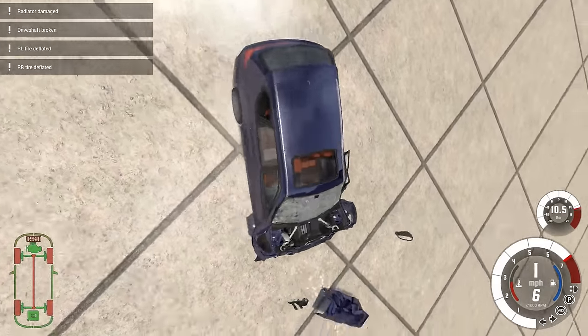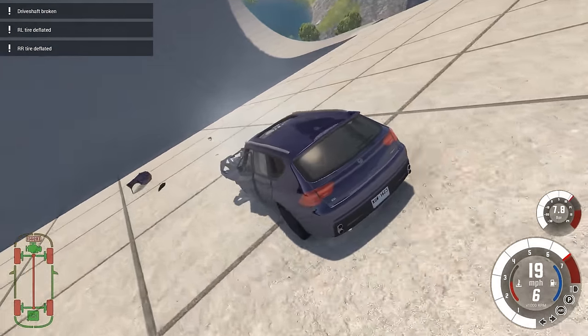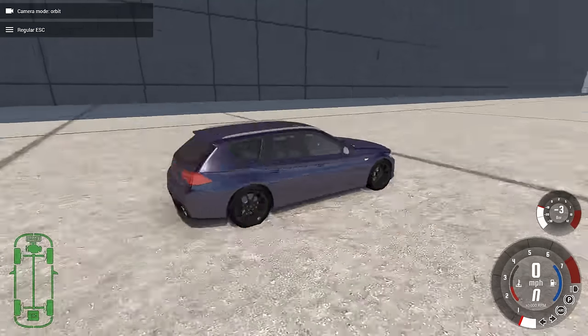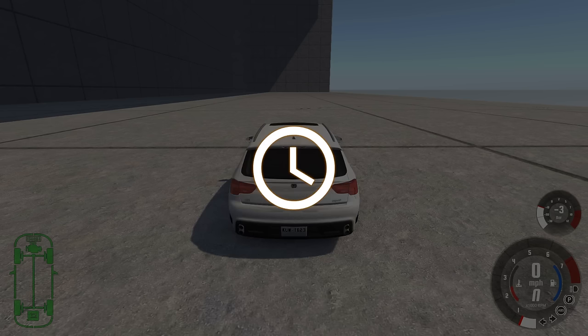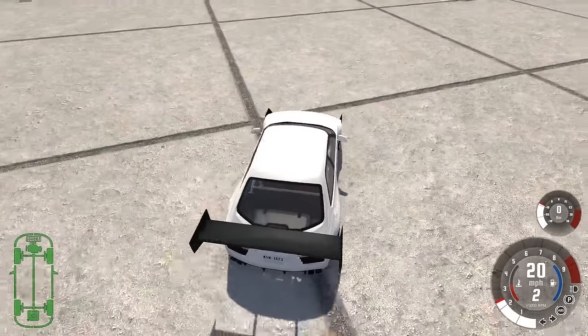That's the way it's designed — that's what you're supposed to do — and we could do it again, but we don't have a functional drive shaft so we can't really accelerate. Let's reset that and swap it out for the Hirochi SBR4 hill climb version, because we need a really fast car for the next jump since we're going to be inverting the vehicle.